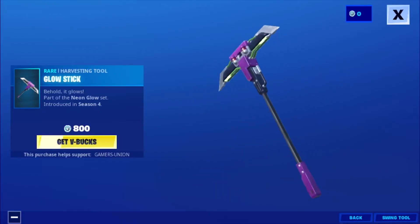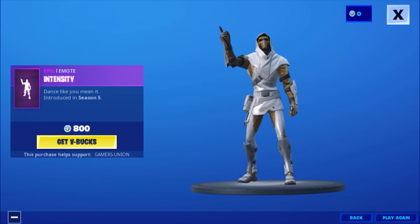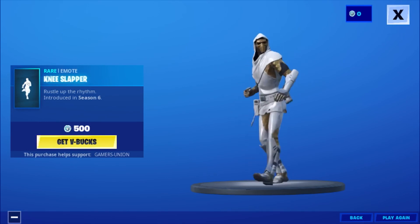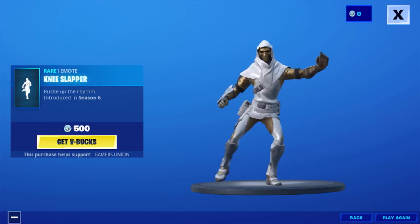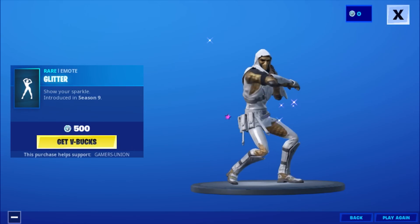Then we have the Rare Harvesting Tool Glow Stick, behold it glows, part of the Neon Glow Set, introduced in Season 4, 800 V-Bucks. Then we have the Epic Emote In-Tentany Dance, Dance Like You Mean It, introduced in Season 5, 800 V-Bucks. Then we have the Rare Emote Knee Slapper, rustle up the rhythm, introduced in Season 6, 500 V-Bucks. Then we have the Rare Emote Glitter, Sawyer Sprinkle, introduced in Season 9, 500 V-Bucks.